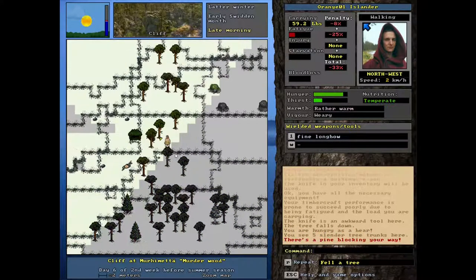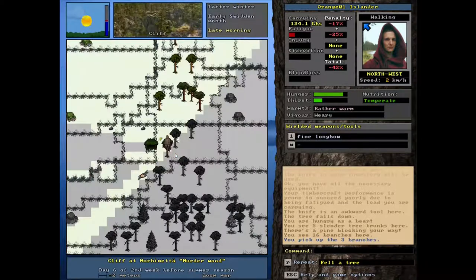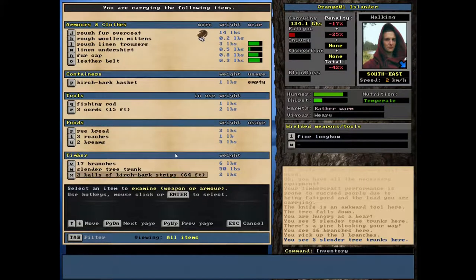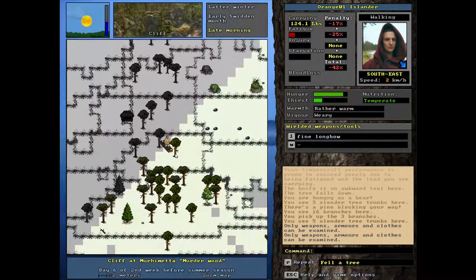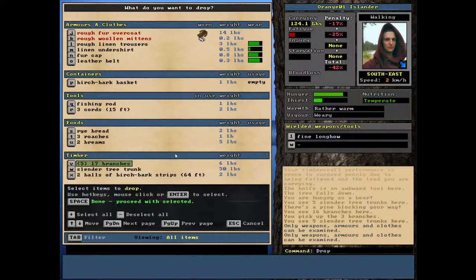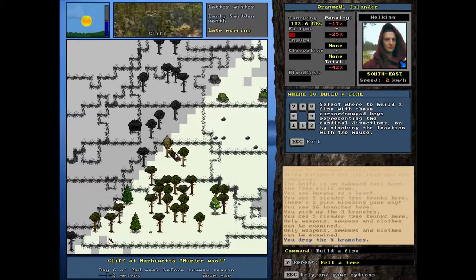I'd be fine with taking some of our branches here. Let's see how we do this. Let's just take like three branches — that should be all I need to get this started. Actually, we already had a ton of branches. I want to drop the branches. Let's do like five of them. I think we needed 12 or something, I can't remember exactly. And then we're gonna do F for fire.